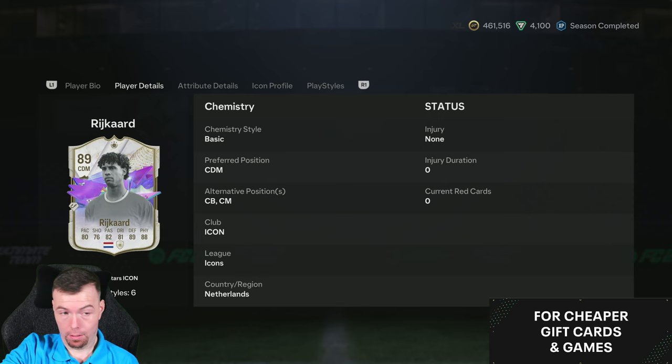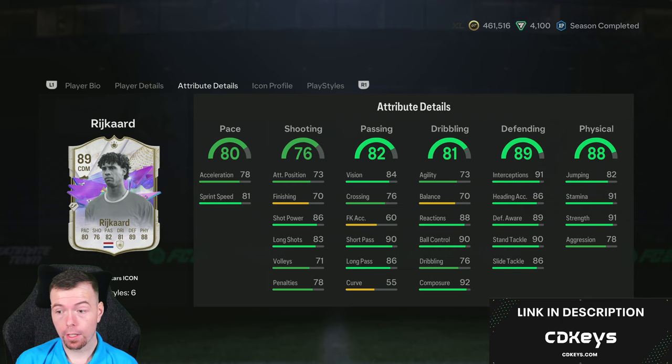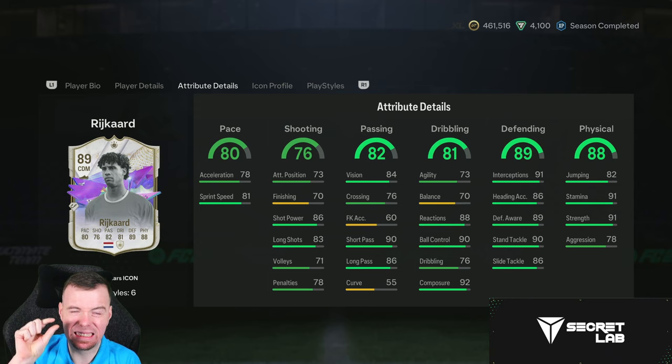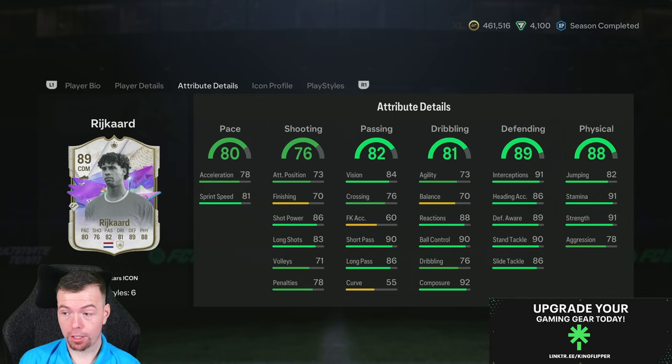You need to play this card as a center back — trust me, you'll see with the in-game stats. 80 pace is okay for a midfielder but very good for a center back. He has 84 vision, 90 short passing, 86 long passing — great stats for a center back. His agility and balance are 73 and 70, which are fine for a CB. He has 88 reactions, 90 ball control, 92 composure — very good for a center back. Defending stats are off the charts and physicality is very good.